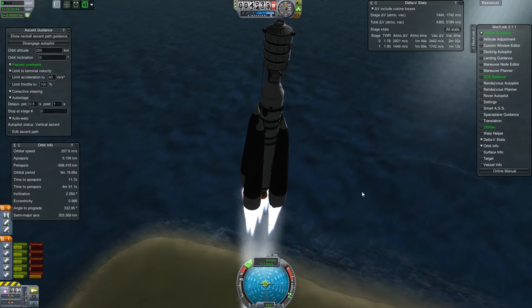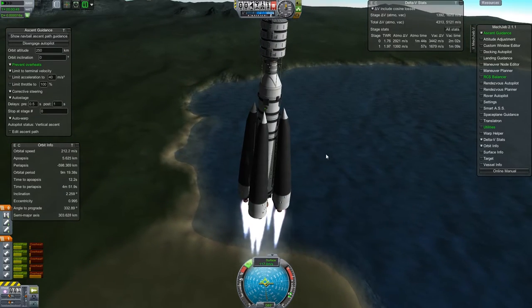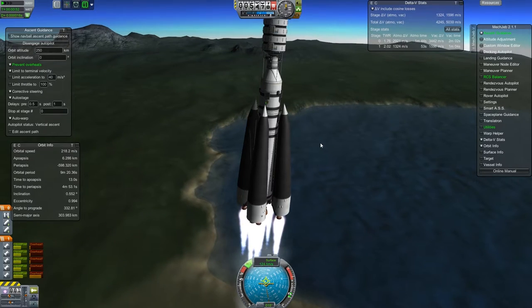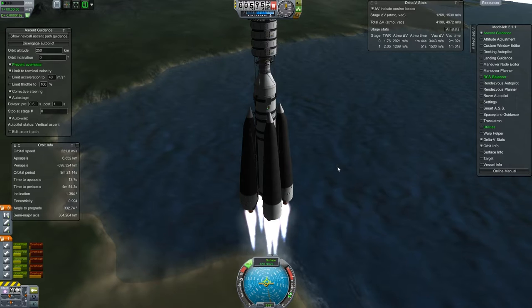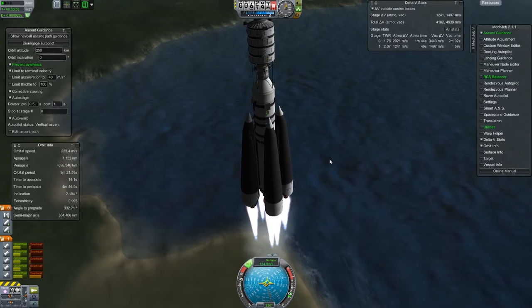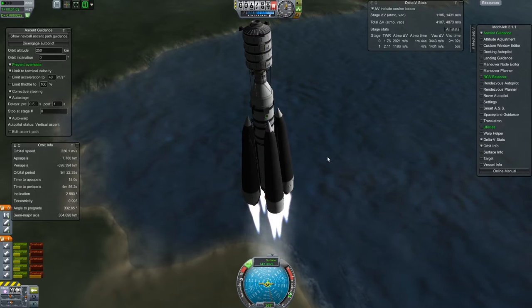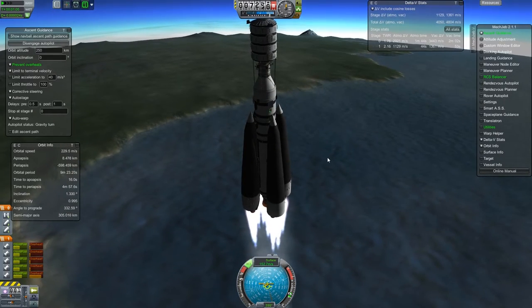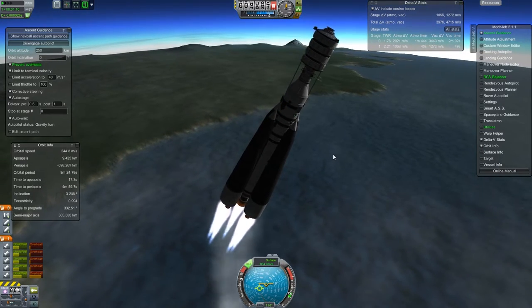I actually ended up retiring these modules later, because I don't really like how they look. They're just parts taken from the stock game that are rearranged - they look better than having a bunch of random canisters strapped to something, but I don't actually like how they look. The main reason for retiring them is that they're very difficult to launch. If you empty them out, they're not so bad - and I kind of remember this part now.